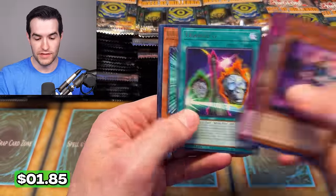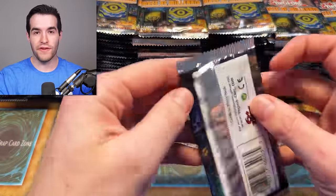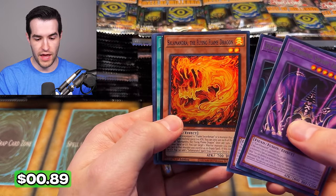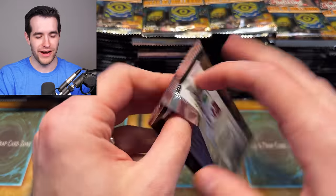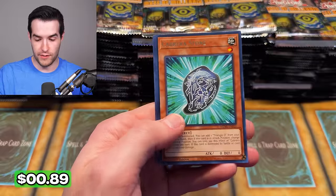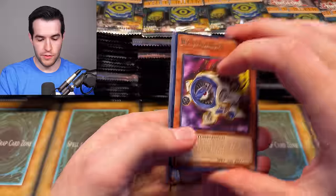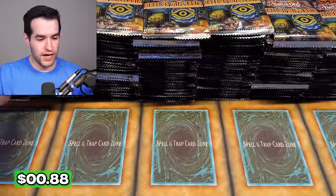No Bonfire yet, no Thrust — which I hear are the tough ones to get. We have Salamandra the Flying Flame Dragon. We have Earthbound Prisoner, Salamandra again back to back. We're on a cold streak right now, which means hopefully at some point we're going to start pulling ultras left and right.